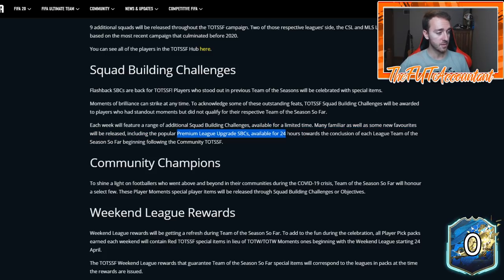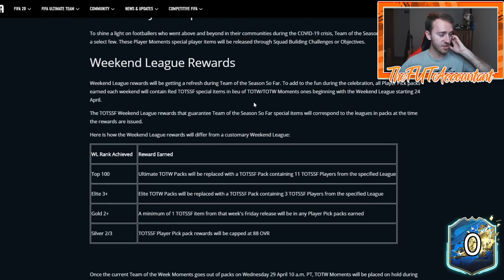That 24-hour limit is the one thing that really bums me out today. But we're probably still going to have an 81-plus SBC because it says 'many familiar as well as some new favorites will be released.' I'd expect 81-pluses, Team of the Week upgrades this week, probably a mid or baby icon upgrade - maybe a prime, that'd be pretty crazy.